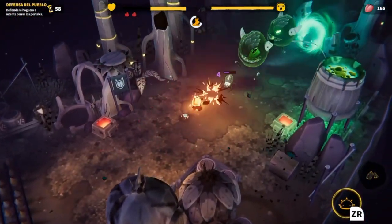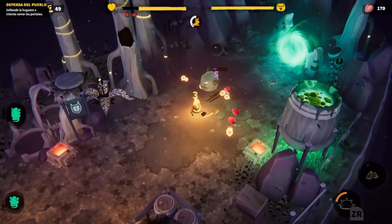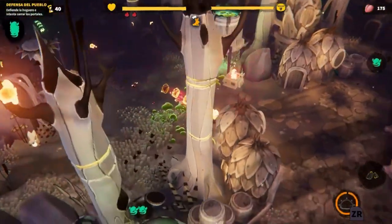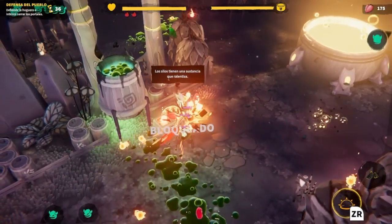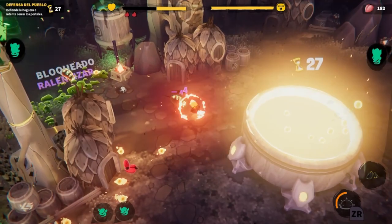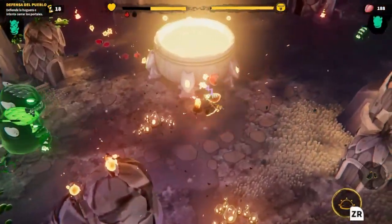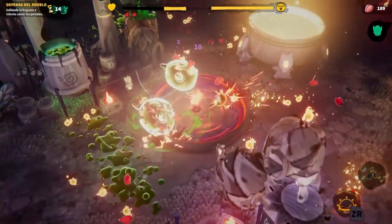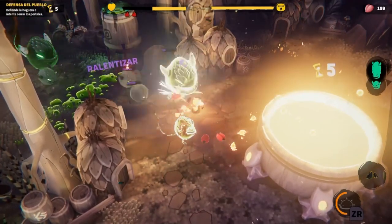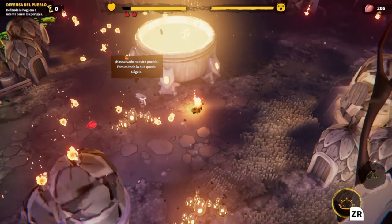Queda un minut. Perfecte, tinc molta energia. Per on venen? Estan fent mal les exclusions. El Switch costa una miqueta. Ara venen per totes bandes — per l'altra banda i per baix també. Les torretes ataquen. Ja està — hem aguantat. Hem salvat el nostre poblat.